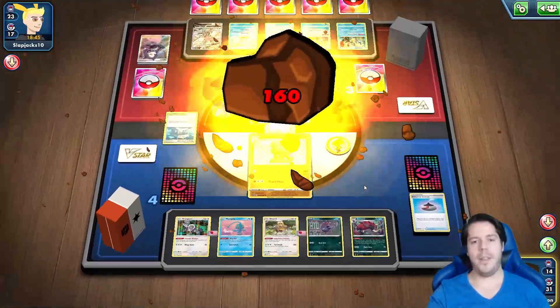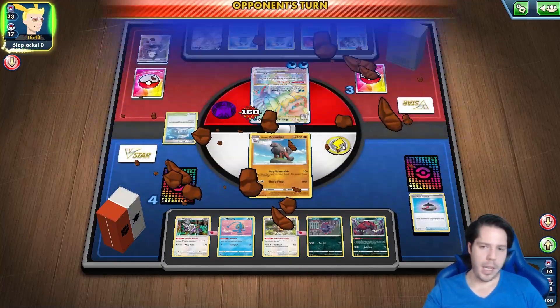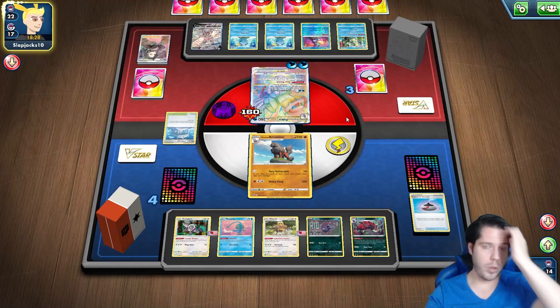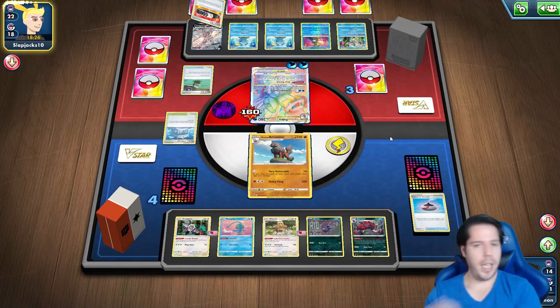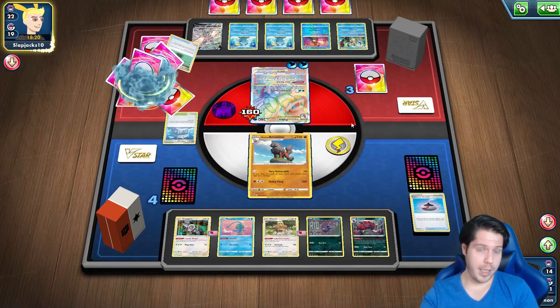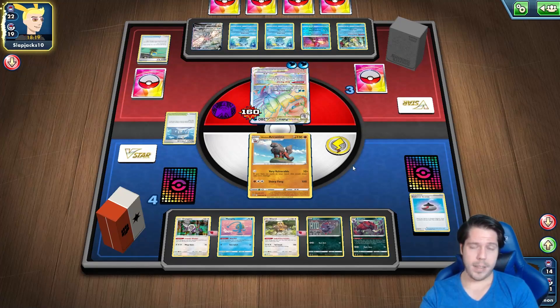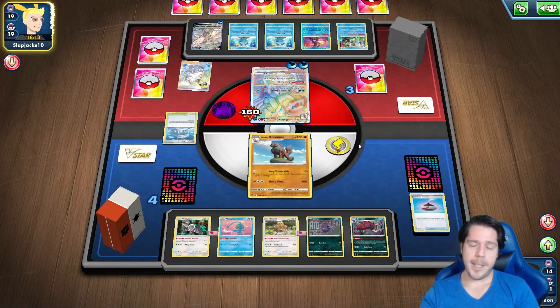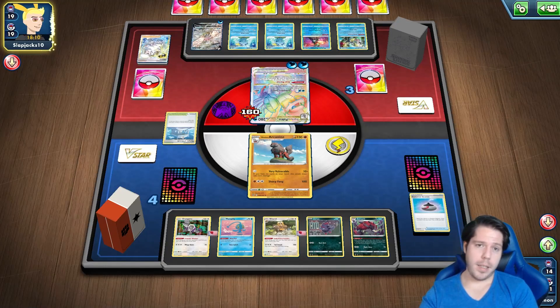What's going to happen now is my opponent could retreat into another Palkia VSTAR, take another Prize card, then I attack, then they attack and take another Prize card — at one Prize card I wouldn't be able to win. If they do that I'm going to rely on finding my one Boss's Orders in order to win this game. That's what happens because I went second.